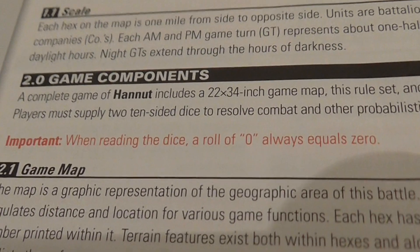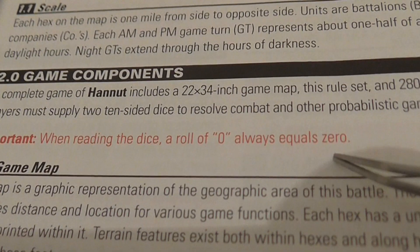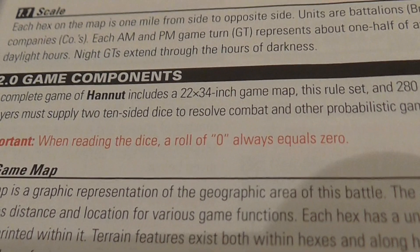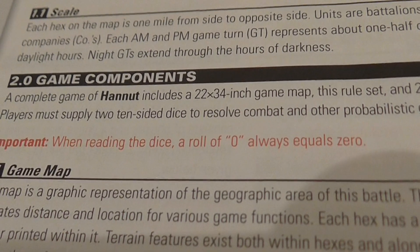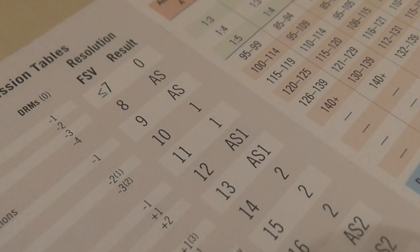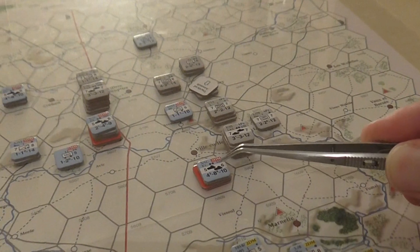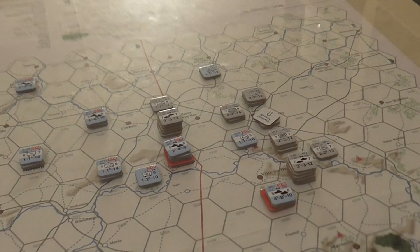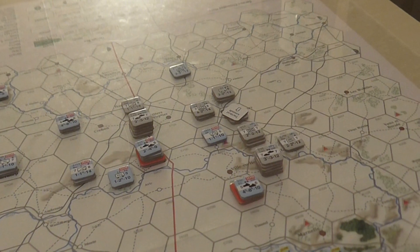I need to amend that artillery strike result with an important rule: a roll of zero always equals zero. That means the second German air strike did not produce a result of 14 — the die showed a ten but that reads as zero, giving a result of zero plus four equals four. Less than seven is no effect. So instead of two step losses, it's actually no step losses. We've got one step loss in the first hex and no step losses in the second.